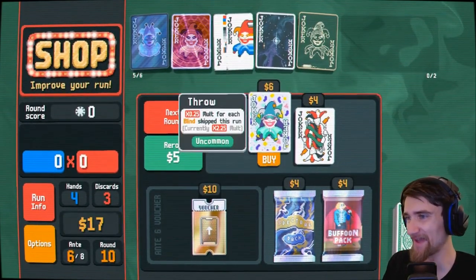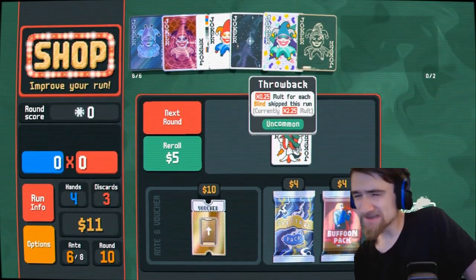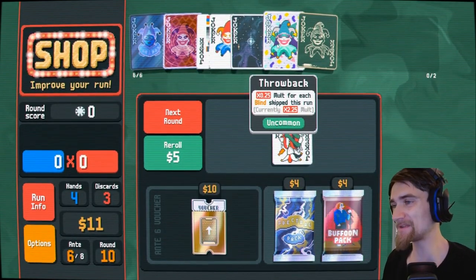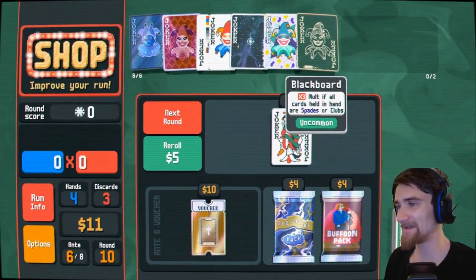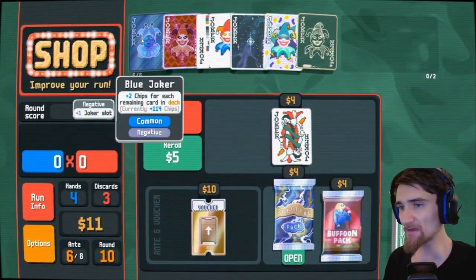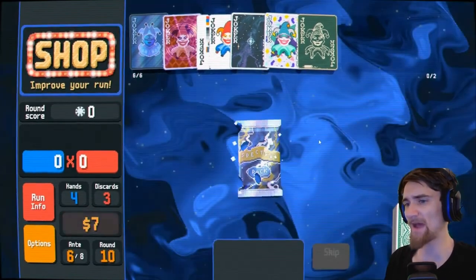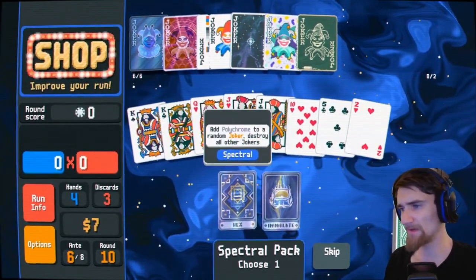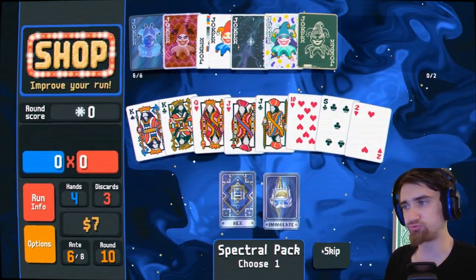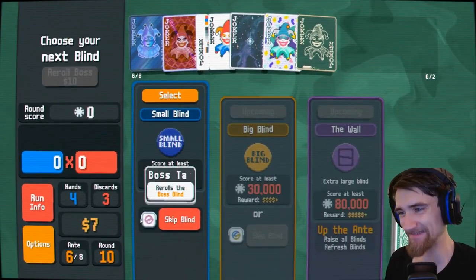Get rid of that, take the throwback every day of the week. Look at that — 2.25 mult guaranteed and the potential for another times three, with a bunch of chips guaranteed. Oh man, that is going to be great.